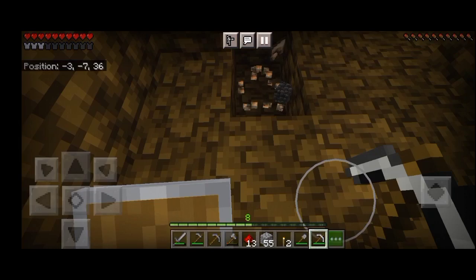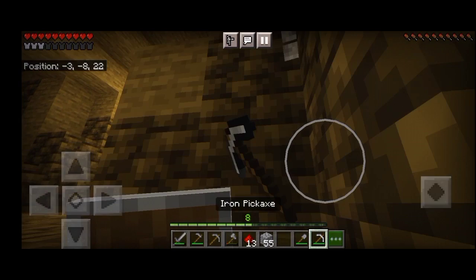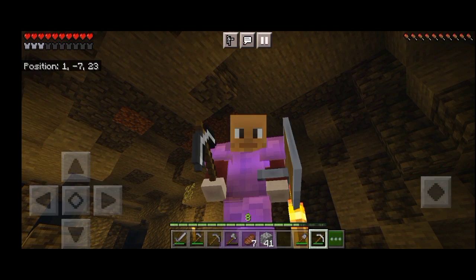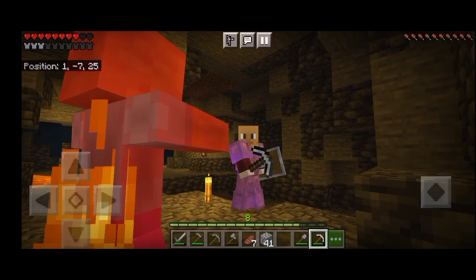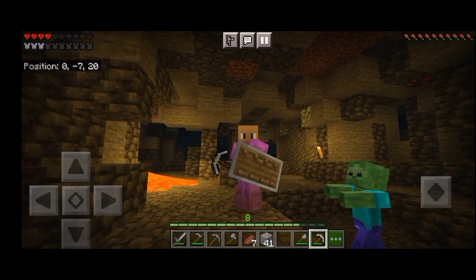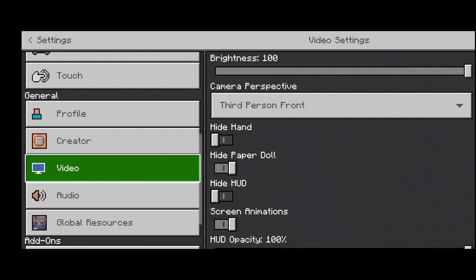Finally got to deepslate level and I found my first diamond. Something very funny happened here — I was trying to mine it and normally I would cut this clip out, but I was in third person front view. On Bedrock you can switch it back, but a zombie was attacking and I had no armor. I tried to switch back as fast as I could, but it isn't as easy on Bedrock.